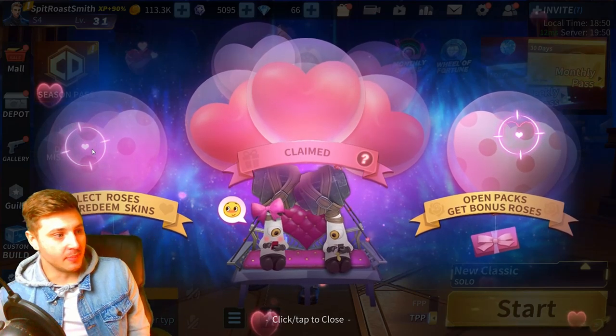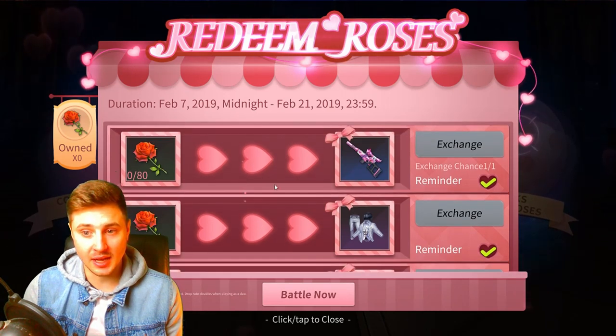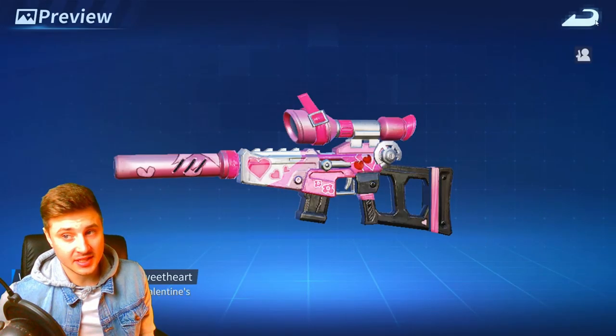On the left-hand side it says 'collect roses to redeem skins.' Here's the rose screen — this is why you're collecting roses in game. Here's where you can get some cool skins. If you collect 80 roses you can get this cool Love VSS.